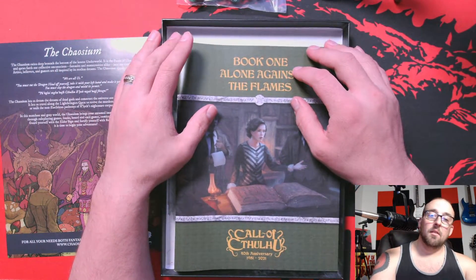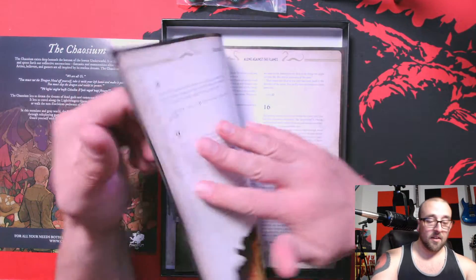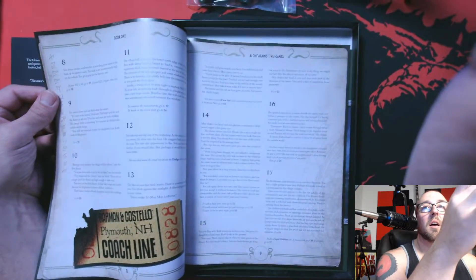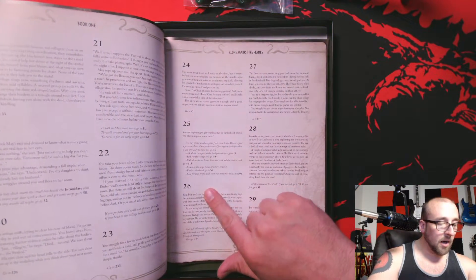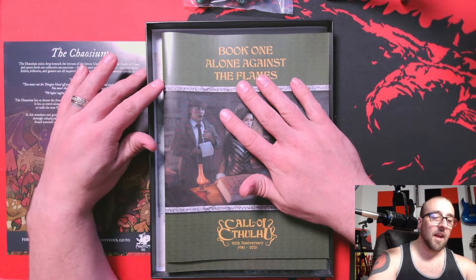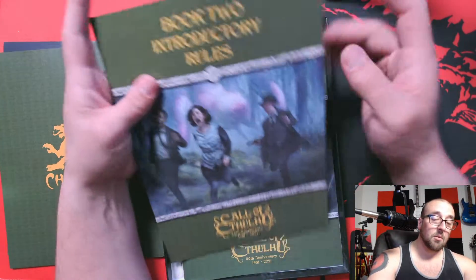Book one is interesting. Remember how I was playing Alone Against Fear on my channel? That was a single-player tabletop RPG. The first book is basically that — it's a choose-your-adventure kind of thing. You read the description, it tells you what's happening, and then it tells you what page number to go to. They expect you to play this first to understand how a role-playing game goes, how the story flows, and what kind of atmosphere to expect. It's a decent adventure and does a good job of that.